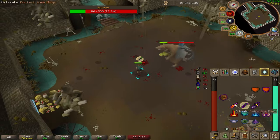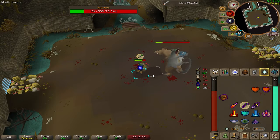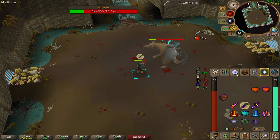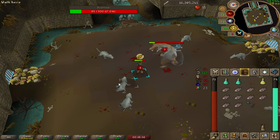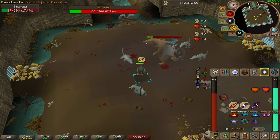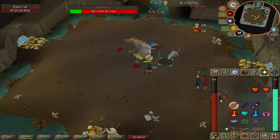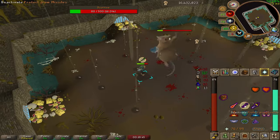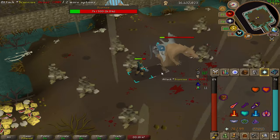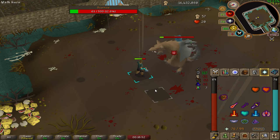He will no longer melee you. So here we just want to switch our prayers accordingly, pull out our spec weapon, spec as much as we can, and make sure that we stay on top of praying range and magic — because if we do that, we shouldn't be taking any damage. When he does spawn the rats, we want to try to alternate between switching prayers and finishing off those rats as quickly as we can. Other than that, the fight is pretty straightforward: avoid the rubble, kill the rats, switch your prayers appropriately, and you'll finish off Scurrius in no time.